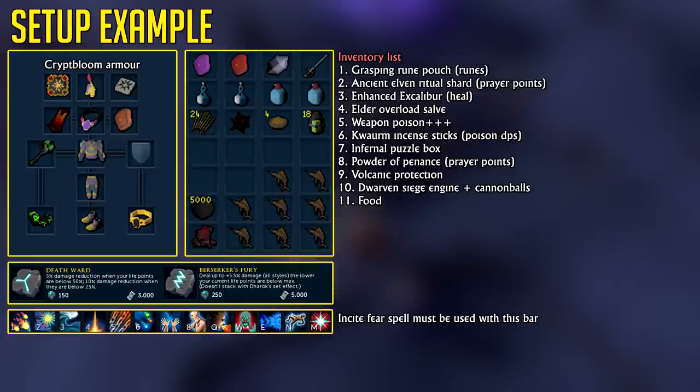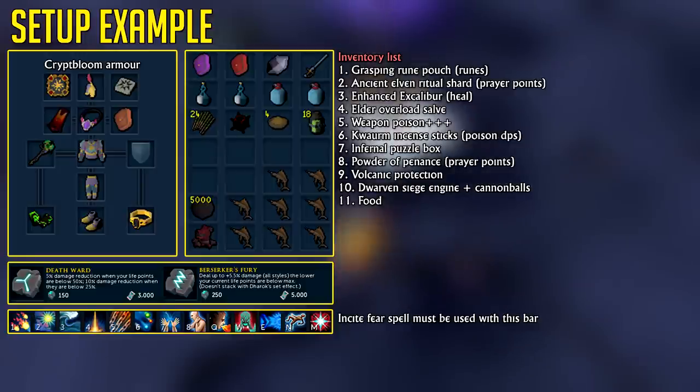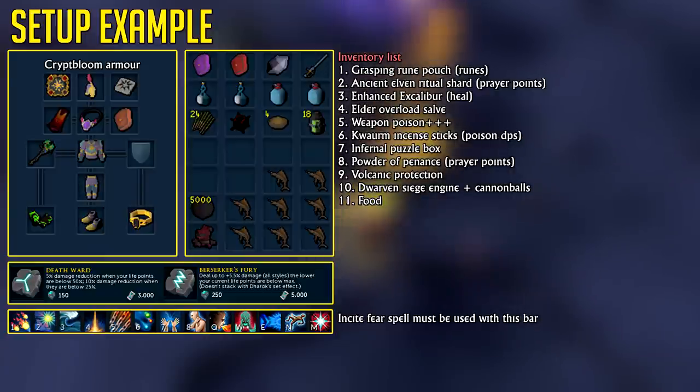Weapon poison+++ flasks for extra poison damage. I'm using a blood reaver familiar — you can use an ice nihil instead for accuracy or a ripper demon for extra damage, it's up to you. Quantum incense sticks to increase poison damage even more. Infernal puzzle box for extra damage output and damage reduction inside the wilderness, and volcanic protection items to protect against those volcano bombs. For the cannon, you should absolutely use a dwarven siege engine, as it has far more range than the old act coil and will actually aggro those demons for you.